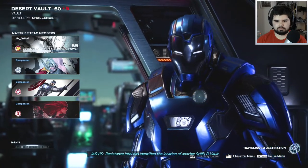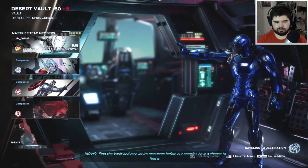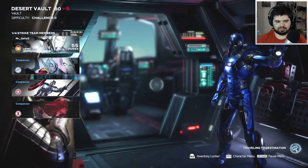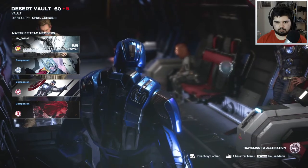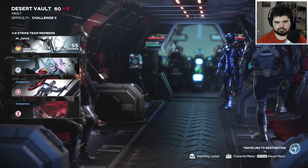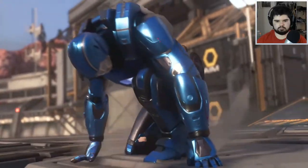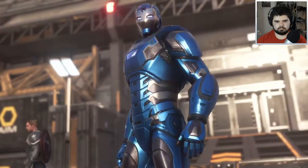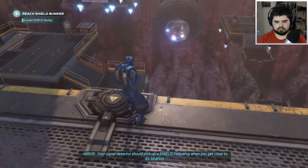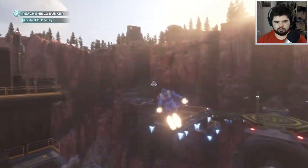Resistance intel has identified the location of another Shield vault. AIM appears to be in the area likely seeking the same thing. Thor hasn't popped in yet - there he is, it's always Thor. Why does he pop in last? I would say these are my main four right here but I really want Kamala in this group, so I'd probably swap out Thor or Widow. I feel like I'm saying new stuff every day about who my mains are. I don't have the exact location - your signal detector should pick up a Shield frequency when you get close.